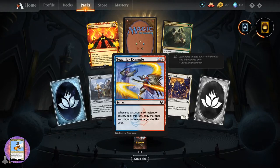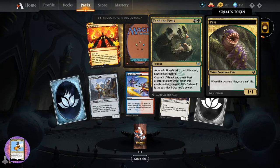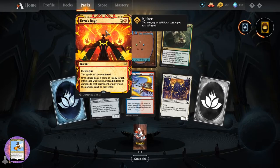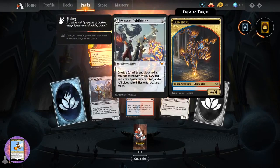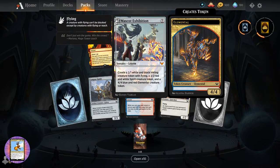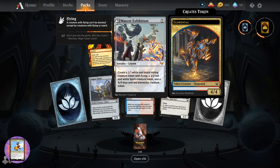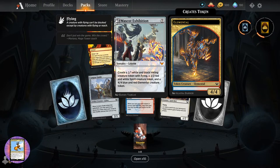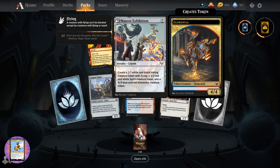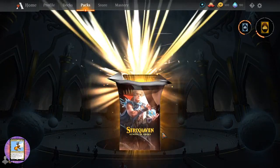We've got the Campus Guide. Teach by Example. Stonerize Spirit. Tend the Pests. I'm going to have to do something with this - these guys are just too cool looking. Urza's Rage. And another Mythic - Mascot Exhibition, sorcery lesson for seven. Create a two-two white and black inkling creature token with flying, a three-two red and white spirit creature token, and a four-four blue and red elemental creature token. You get all of that? For seven though - I guess it is pretty steep.